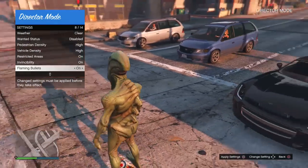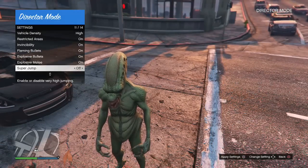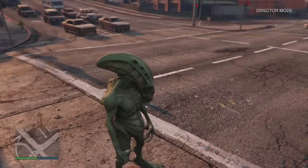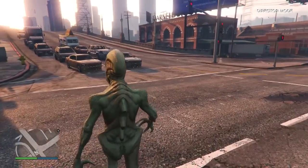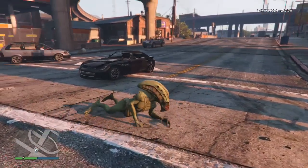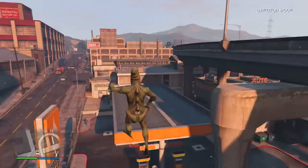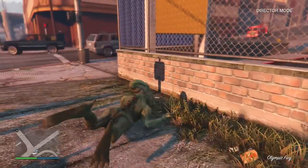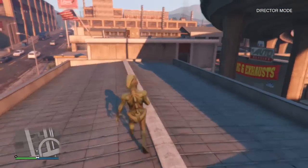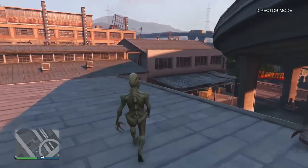You can also set the wanted status — I'm going to disable that because I don't like having cops around. Then there are options for invincibility, explosive melee if you want a super punch, and low gravity as well. Super jump is also available, which is going to be really cool. You can smash vehicles as shown right here.